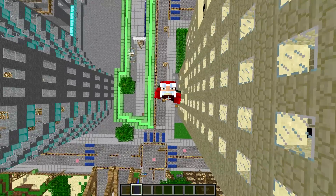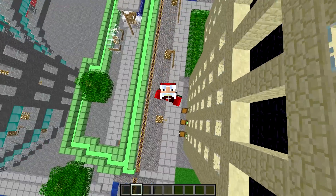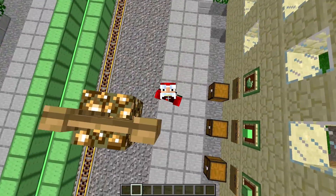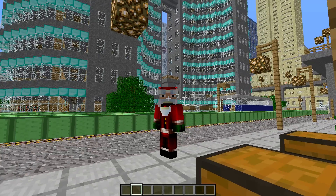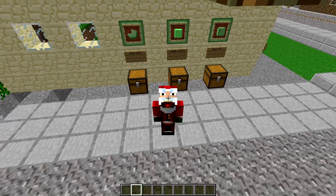Yo, what is going on guys? This is Exposure Man and today I got for you a Minecraft Mini Mod Showcase. This mod we're showcasing is the Slip and Slide mod. It's a really cool little mod. It adds three new components as you can see right behind me.